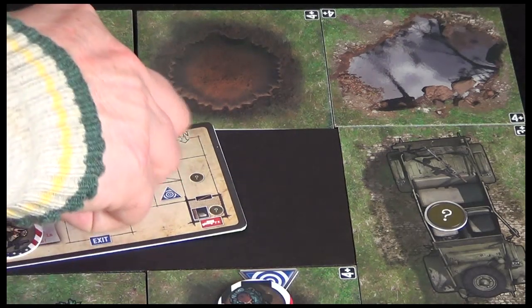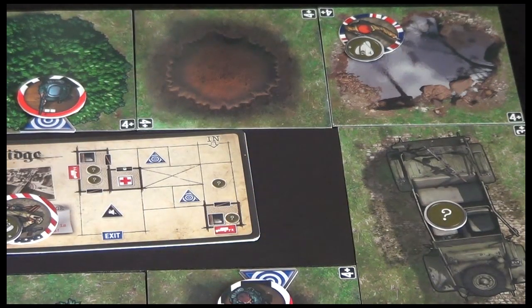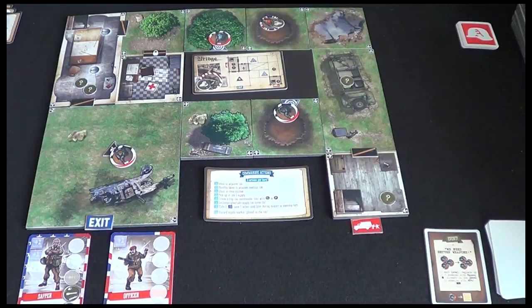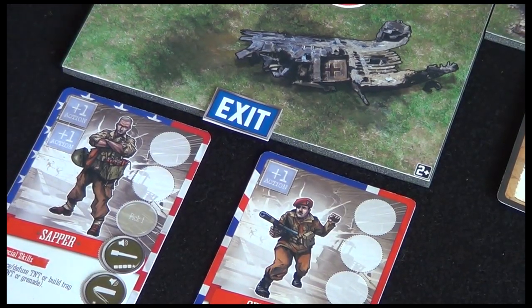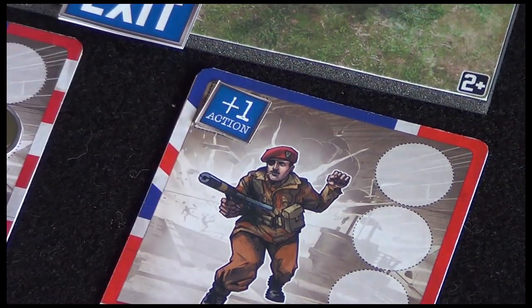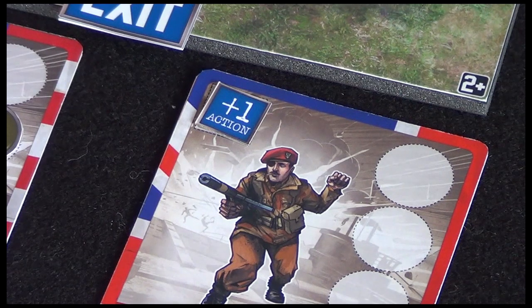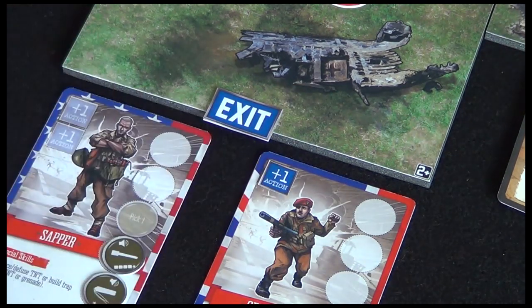The game recommends placing the uniform tokens on the commando tokens to remind you they're currently stealthy. So let's have Officer Smith spend one of his actions moving to the entry point, then use a second action to move over here - you can't move diagonally, by the way. I've got one action left which I might save. There's a spot reserved on your commando card for saved actions - the engineer has room for two saved actions. You can use saved actions on the enemy's turn, so you've taken an alert stance ready to react. You've got to use or save all your actions before the next commando can take his turn.